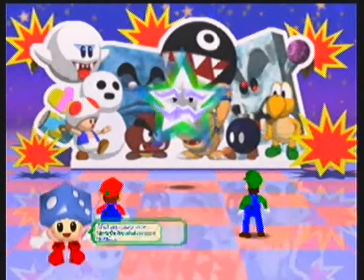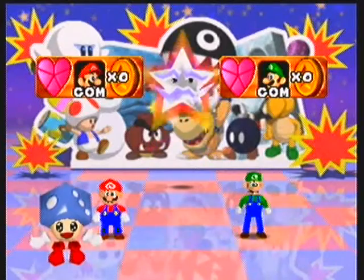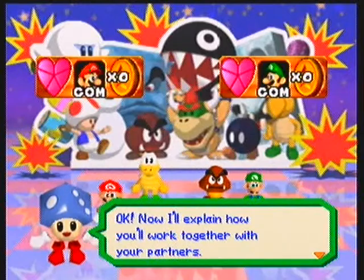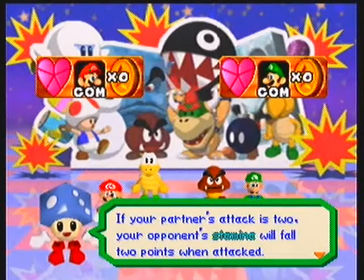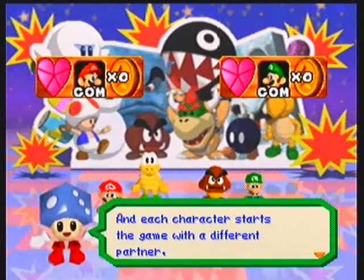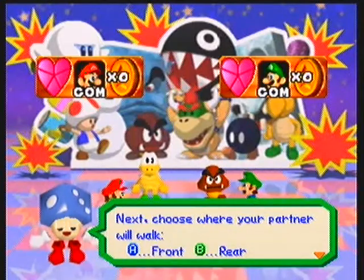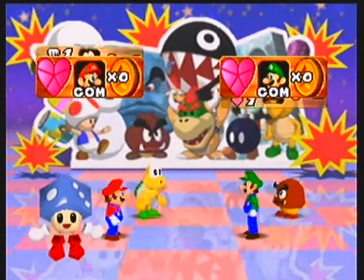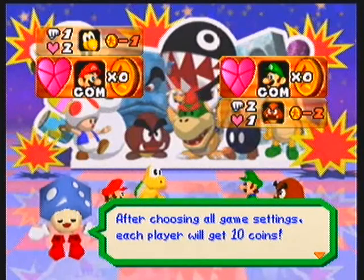Looks like Mario's going to go first. You will start off with a partner, and every character will start off with the same partner. Like Mario will start off with the Koopa Troopa, while Luigi will always start off with the Goomba. Then you'll choose A or B in terms of rear or front. And depending on where they are is what you're going to look at on the top.